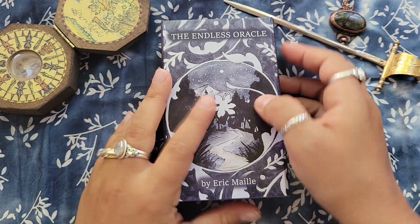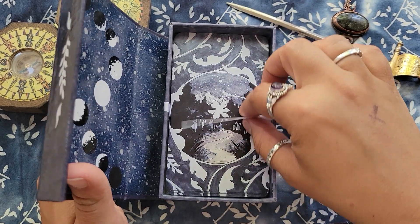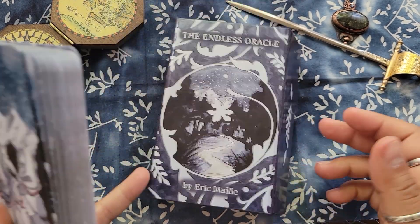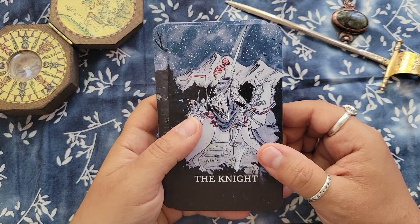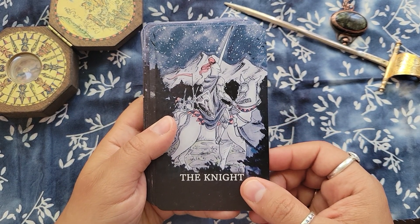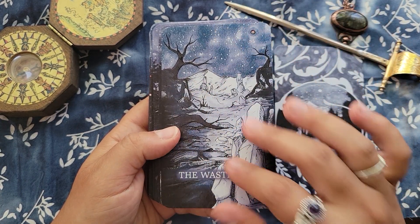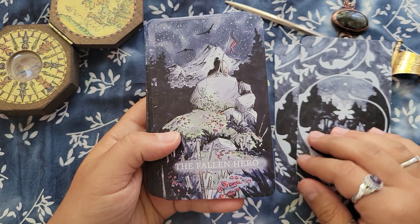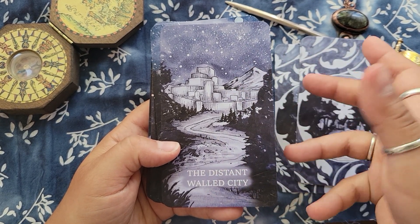This is the Endless Oracle by Eric Mayle — an independently produced deck. At the time I'm filming this there is going to be a small expansion pack for it, which has three cards inspired by a currently very popular video game and some Patreon cards. So I will be ordering those when they show up. This actually has a lot of similarities to the Citadel Oracle, but instead of only being people archetypes, these are more like story archetypes — like here we have the Wasteland, the Fallen Hero, a Distant Walled City. This deck speaks to me so intuitively.